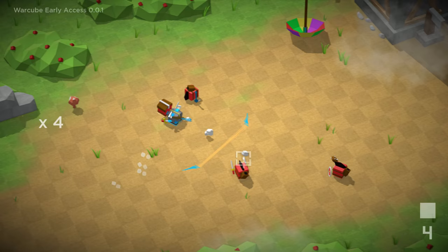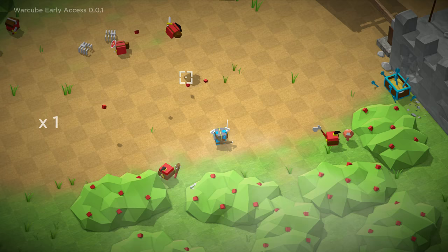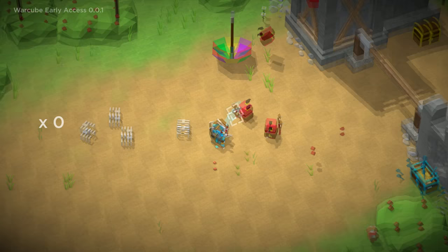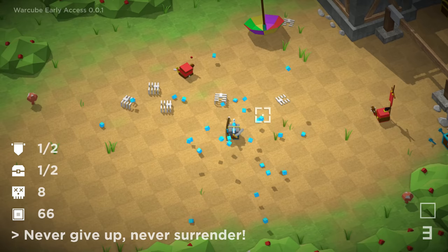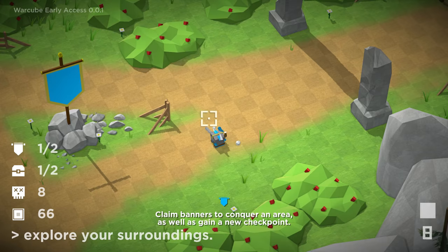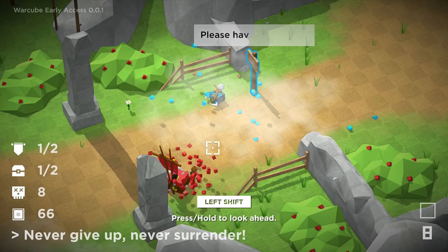This guy over here looked at me wrong. Do I have life or what? I have no idea. Let's try it — let's see if we get a combo here. One, two. Ow, my polygons! Come here. There we go — that was a two-hit combo. Never give up, never serve. Did we die? No. How did I die? All right, this must be the Lord Cube right here. Oh, he's super powerful. We'll use our arrows for this.